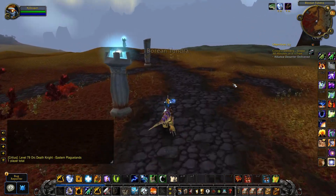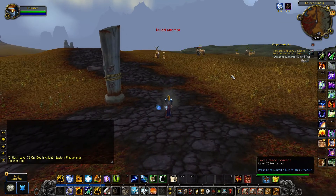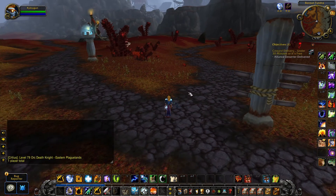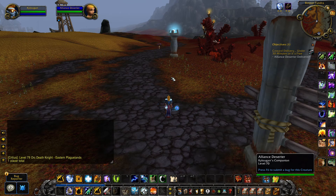If you want to complete Coward Delivery under 30 minutes or it's free, you need to make your way to the east of Warsong Holt and stand on top of the crossroads. Then you need to wait for your Alliance Deserter to reach you.